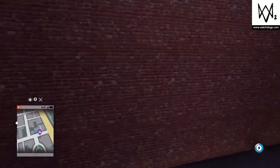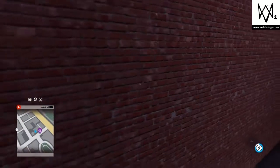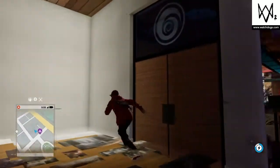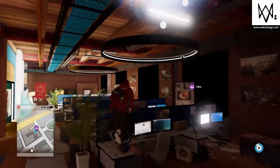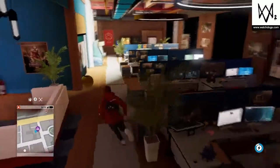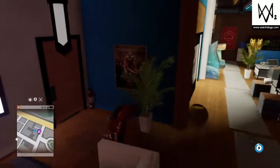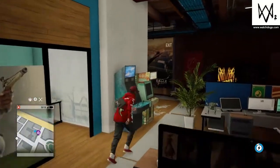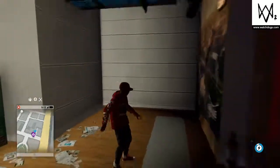Now you just walk through the wall. And there you go. You don't have to only explore this part — you can walk through right here. And there you go, guys. This is how you enter the Ubisoft office in Watch Dogs 2.